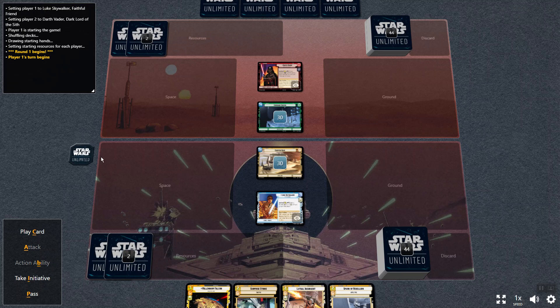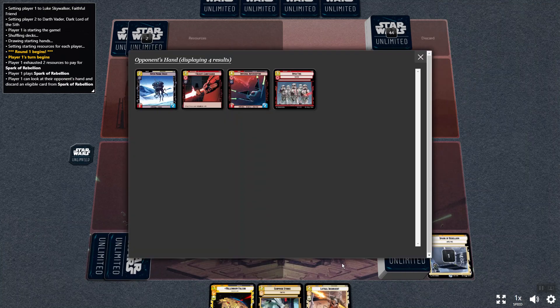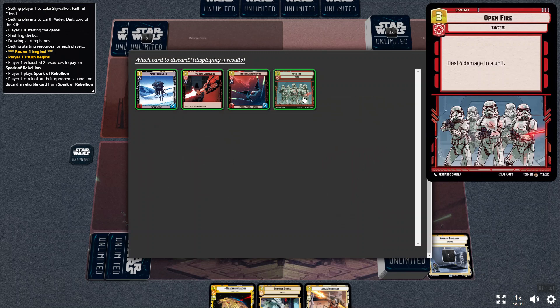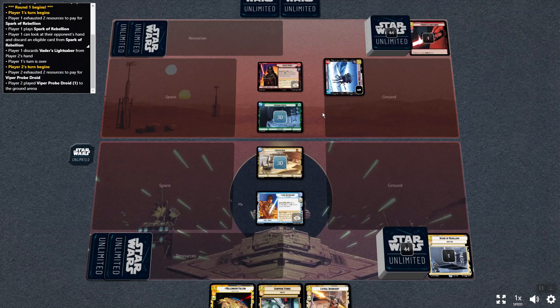So we'll resource those two and then hopefully that's the right decision. Okay, it looks like I'm player one so I'm going first because it's random. I'll go play a card and then I'll go Spark of Rebellion first — look at an opponent's hand and discard a card from it. Do I want to discard Probe Droid, Vader's Lightsaber, Tie Interceptor, or Open Fire? On the first turn we're going to go Vader's Lightsaber because it could make a Stormtrooper 6-2, and I don't want that on turn two.